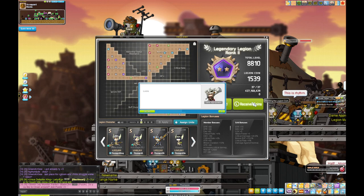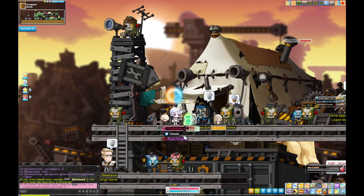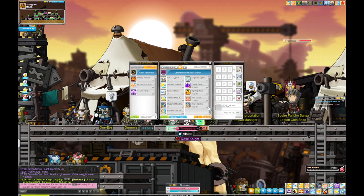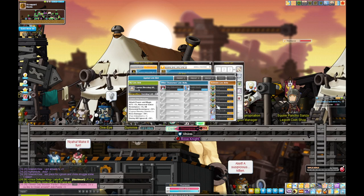One day someone will do it — it's crazy. General tips: star force your Pensalir gear as soon as you get it for a nice power boost. Link skills are really important — generate them from your checkpoints at 70 and then 120.